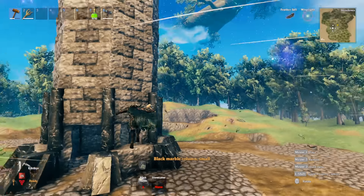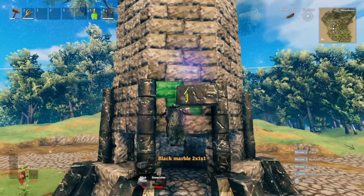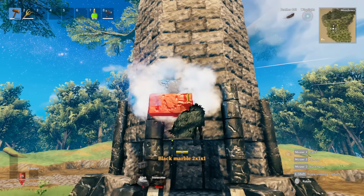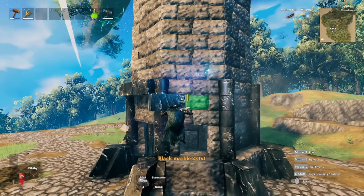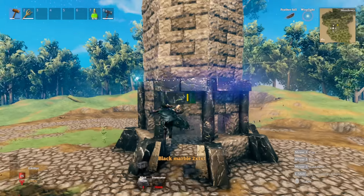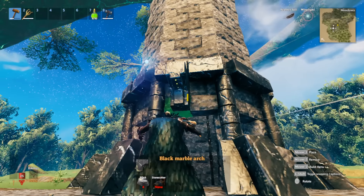Once you're done, this is what you should have overall. Then get our two-meter black marble and place it right in front, in line with the stone wall behind it, just like that. It should line up properly. Do the same over here, going all around the structure. Once done, get our black marble arch.